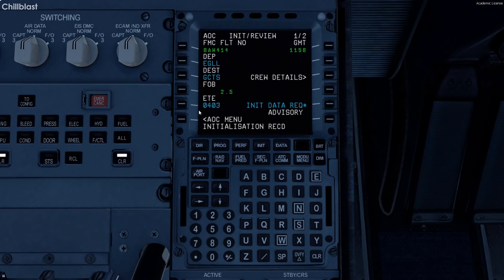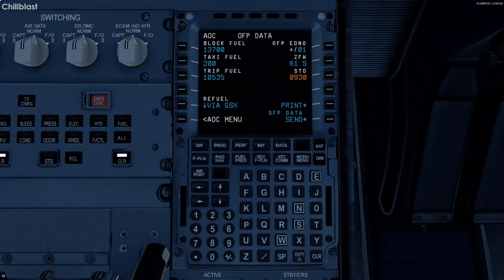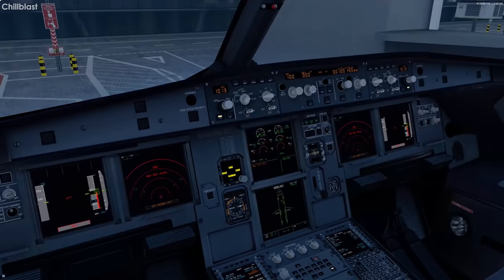We fill out the flight number and the flight time, which is four hours and three minutes. That's received. Go to the fuel page — our FP data and trip fuel, block fuel 13.7, that's all good. Zero fuel weight is 61.5 — that's correct too. We clear that off so it's automatic, and via G6 we send it off.